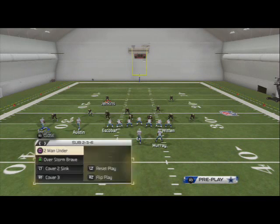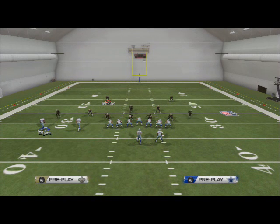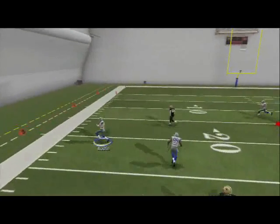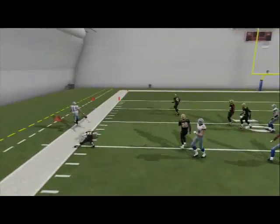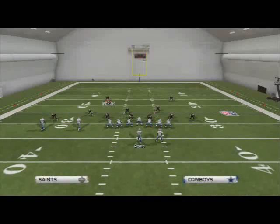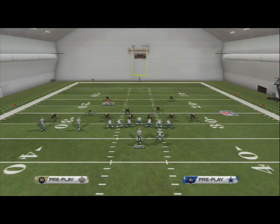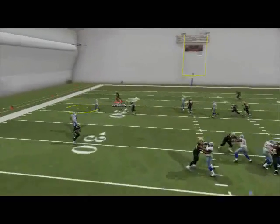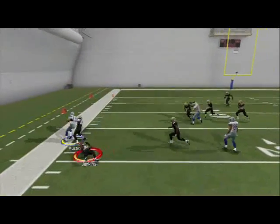It's going to beat cover two sink, and that's why we really like this route. If they run cover zero or a blitz, this is even more effective — there's nobody over the top, so if you break a tackle you could go to the house. That's why we like the corner route. Corner out of twin sets is a top five route because you can set up and beat every coverage in the game.